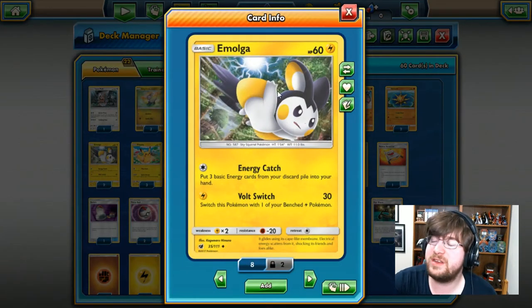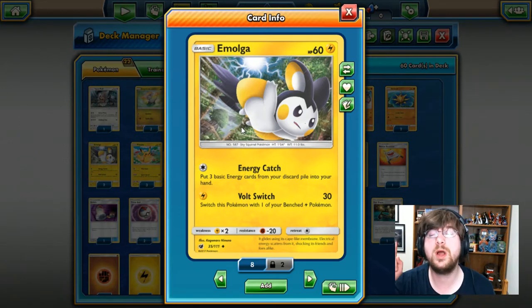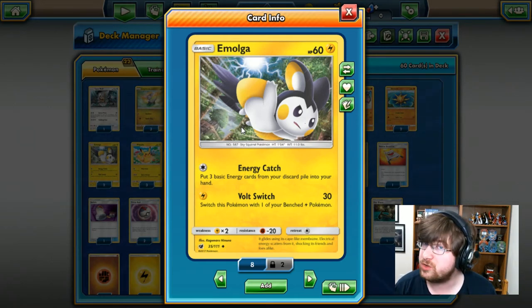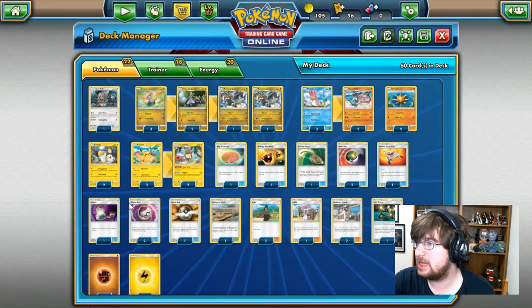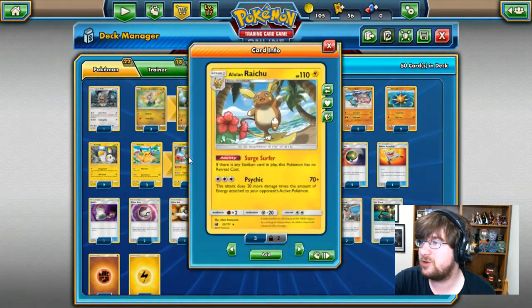Next up is Emolga, 60 HP lightning type Pokemon with Energy Catch. It'll cost you one colorless energy, and you get to put three basic energy cards from your discard pile into your hand — not into play, not onto a Pokemon, into your hand. So this is a glorified energy retrieval that ends your turn. No thanks, don't want it. It also has Full Switch — 1 lightning, 30 damage — and then you switch this with one of your benched lightning Pokemon. Specifically lightning Pokemon, so that leaves us with only one other option: Raichu!